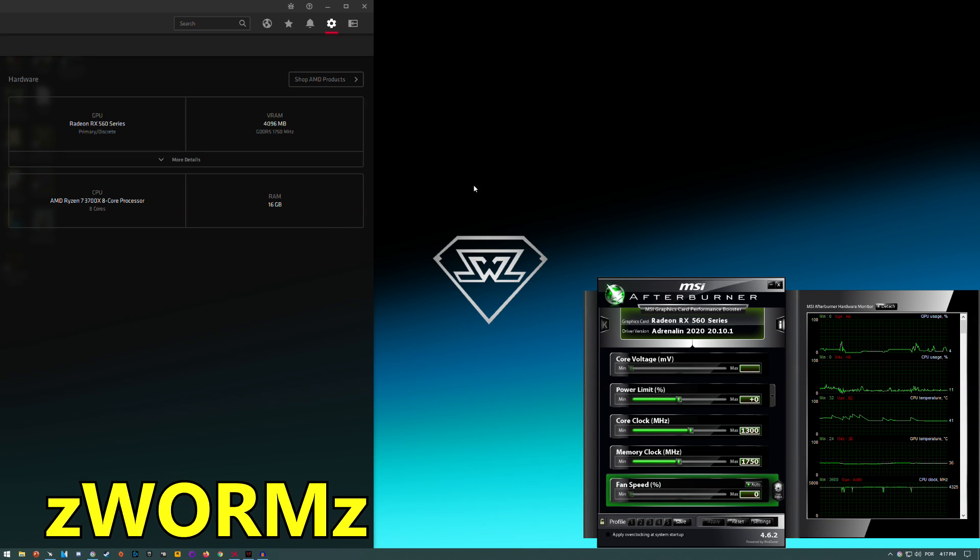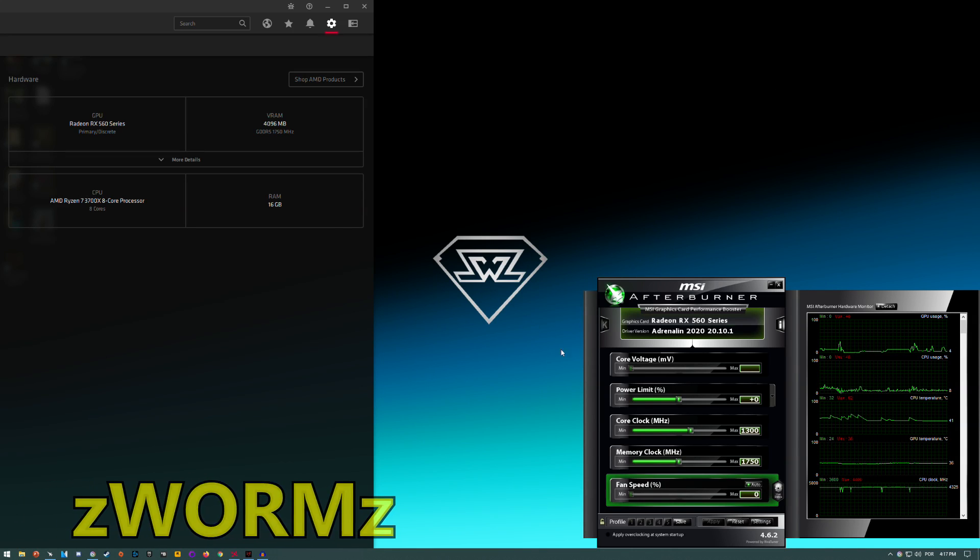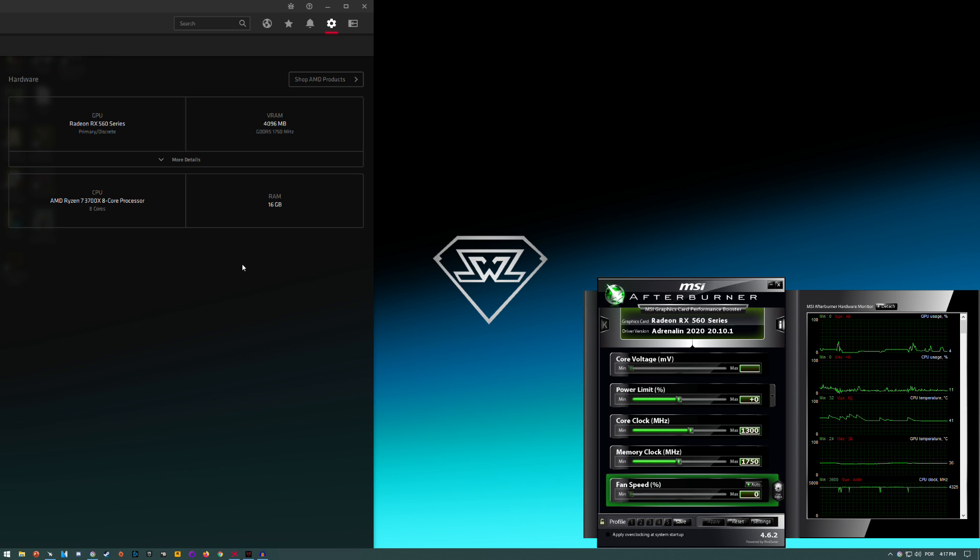Hello guys, Chris here and welcome back to another video. Today I'm going to be testing the RX 560 in Watch Dogs Legion. This is the 4 gigabyte model of the card. I'm running it with a Ryzen 7 3700X and 16 gigs of RAM — the Ryzen 7 is overkill for an RX 560 but you should expect the same FPS from a Ryzen 3 3100. We're running the latest AMD drivers, Adrenaline 2020 20.10.1, and this is the Sapphire Pulse edition.